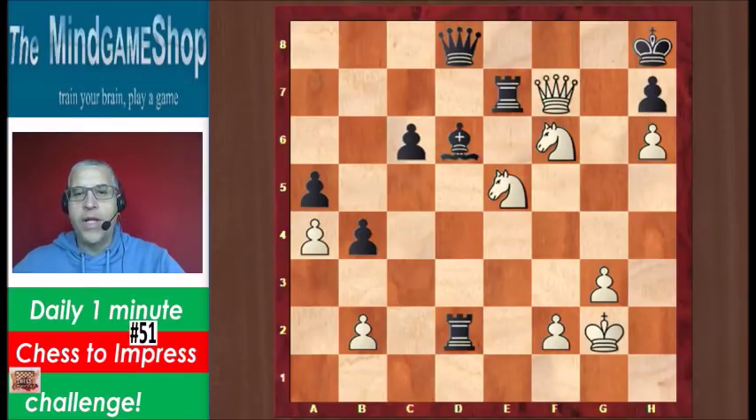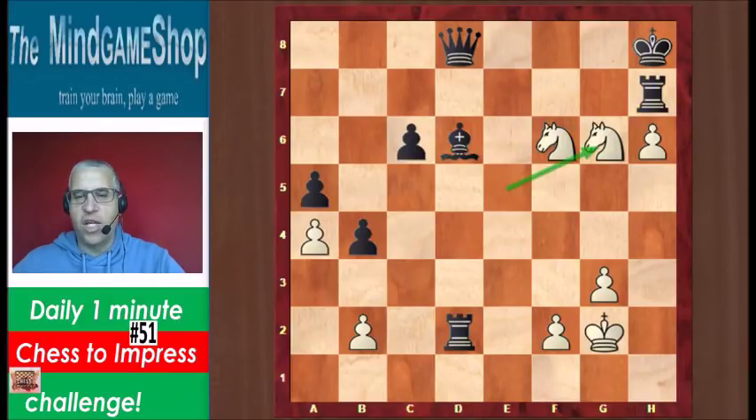But there is a beautiful queen sacrifice in the air. Queen takes h7 check. There's only one legal move — you have to take that queen. And now that the pawn is gone, it's no longer guarding the g6 square. Knight g6 is checkmate. Checkmate with two knights.